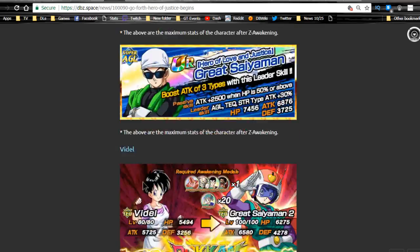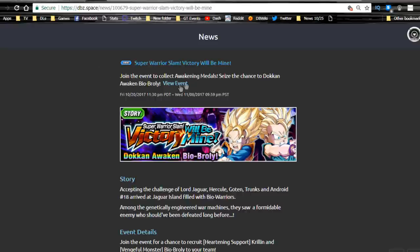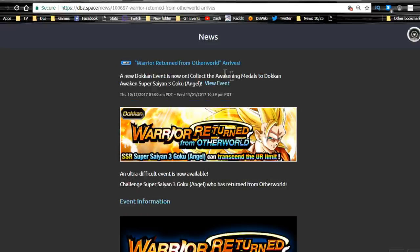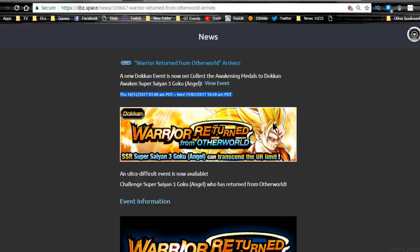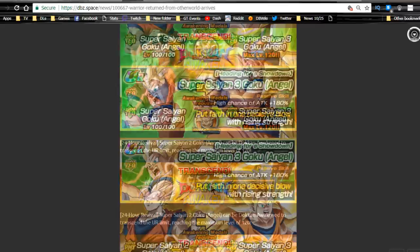The Hero of Justice event ends on 11/05, so you only have four days left. The Bio Broly event ends on 11/08. The Warrior Return from the Other World event — Super Saiyan 3 Angel Goku — that ends today. After today it'll be available on Tech days only, about two times a week, because the Super Saiyan 3 Goku is a Tech card. So this is the last day it's available every day — go ahead and grind it out.